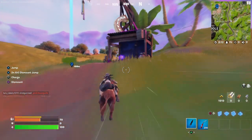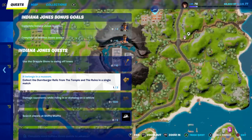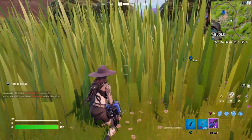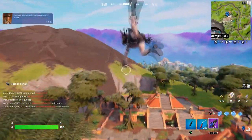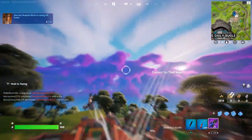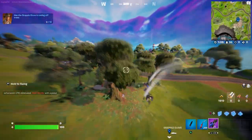Welcome back to another challenge. All you have to do is grab a gravel glove and swing off a tree. Once you grab the gravel glove, you just need to swing on different trees — you're going to do this with 10 different trees. Make sure they're all different, as each one only counts once.